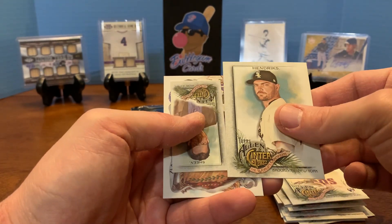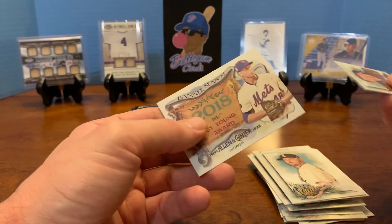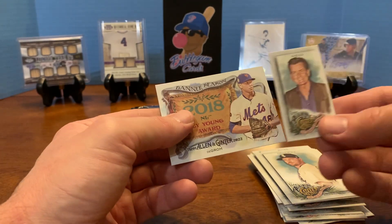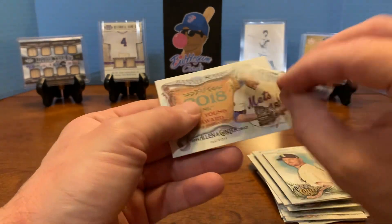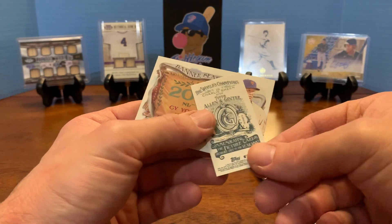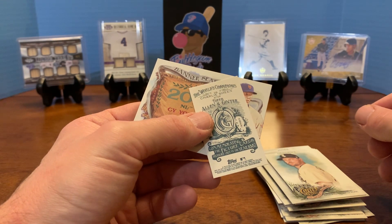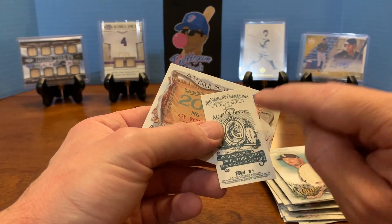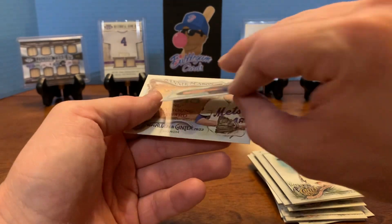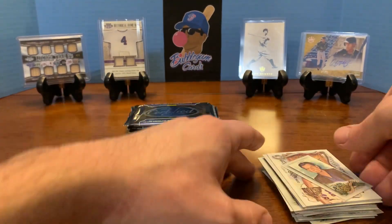Hendricks. Nope, no hits. Another Cy Young Award - Jacob DeGrom. And a Charlie Sheen! See what I mean? They have just entertainment people in there too. I don't know if that's a special back or not - not all the backs are the same on these, so I'll have to go back through and take a look. So that was Allen & Ginter, now we're on to Certified football.